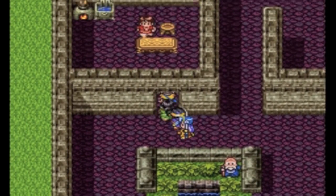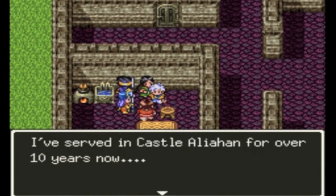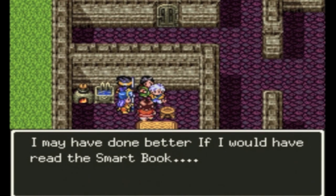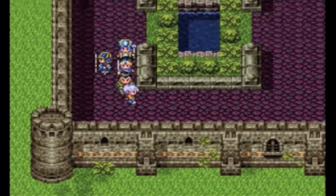The next door is right here — and there's this guy. I think he has something important to say. 'I've served in Castle Alahan for over ten years now. Always dreamed of becoming a scholar but failed my entrance exam. I may have done better if I would have read the smart book.' Okay, that was an unimportant NPC, so I wasted time.